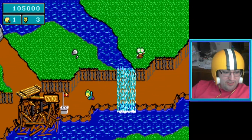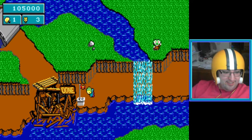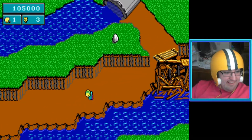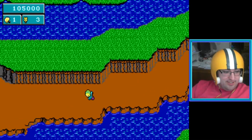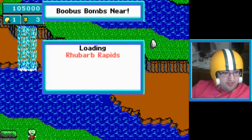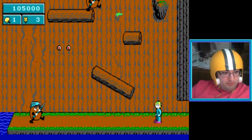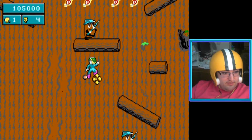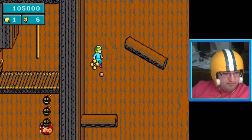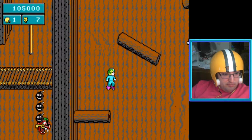I wish I could go back to this level — but that was the level to get flower power on, plus that little point bonus at the top. Rubert Rapids — for a place about vegetables there's a lot of wood everywhere. There were some more bombs there.